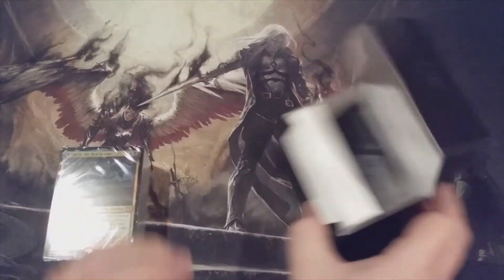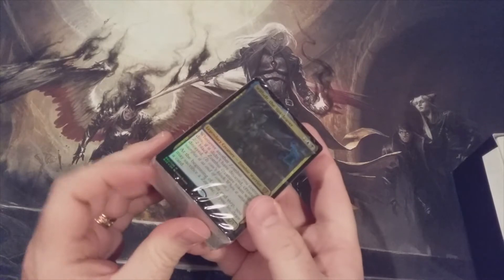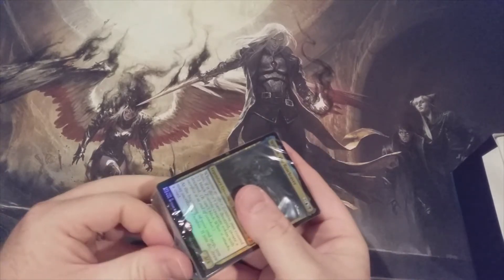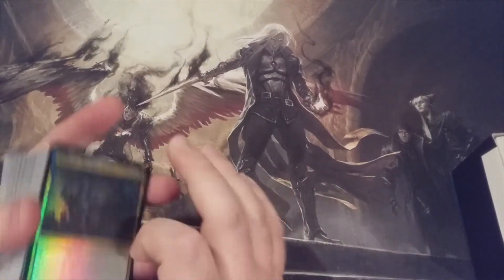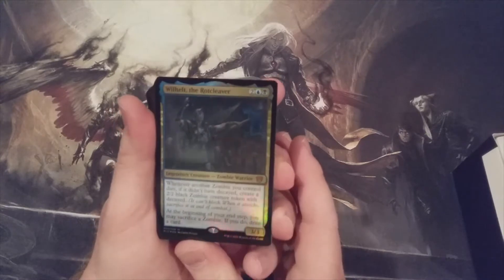We got our box and our spin-down counter. There's Wilhelt — the foiling looks good here. There have been some recent unboxings of pre-constructed commander decks where the foiling just did not look good on those commander cards, but here, through the plastic wrap at least, it's looking okay. That looks good — it does not look faded.